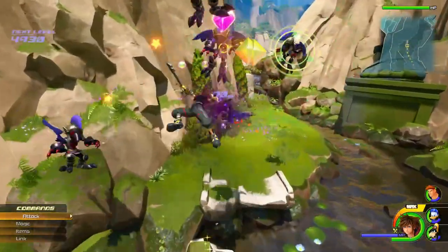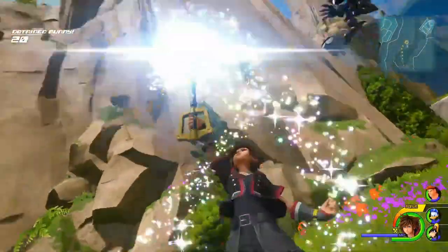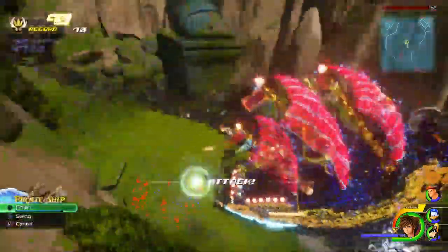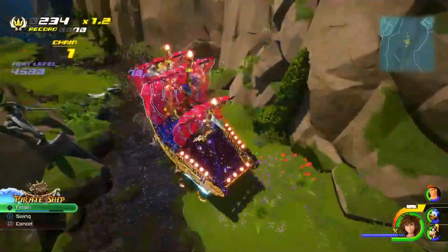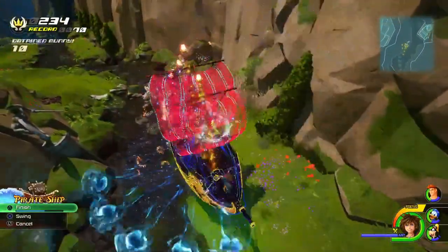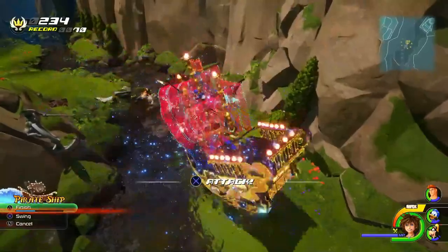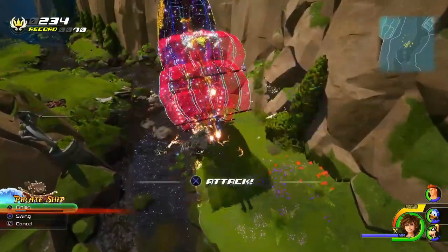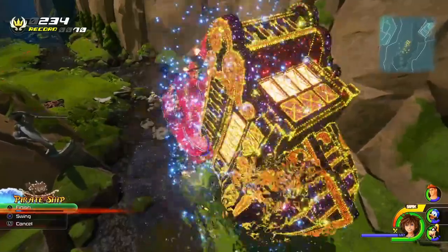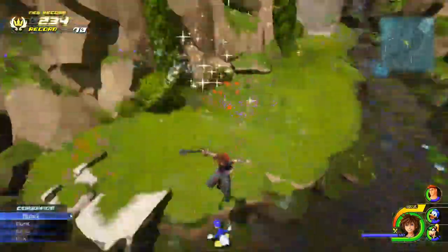Attractions are strong, easily obtainable, and there are abilities that further increase the chances of triggering them. They are, however, a huge immersion breaker — they take you out of the usual combat view, and you're completely invulnerable throughout the entirety of the duration. I recommend not using them unless necessary. Some special fights want you to use them for cinematic purposes.